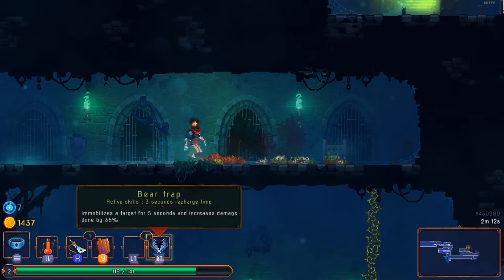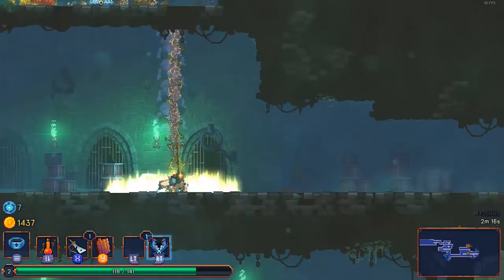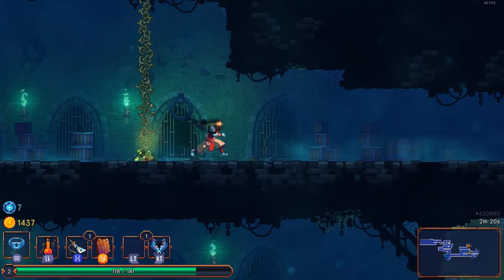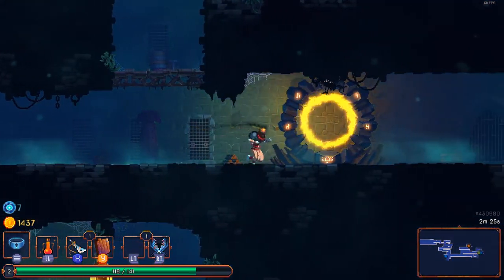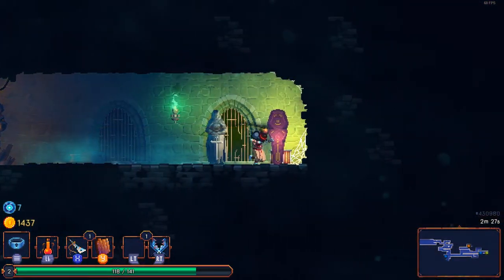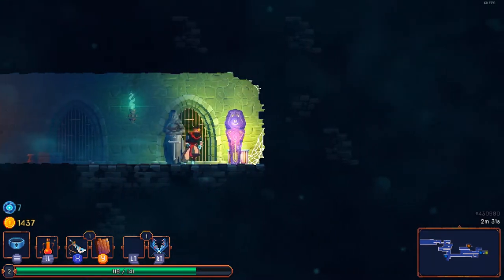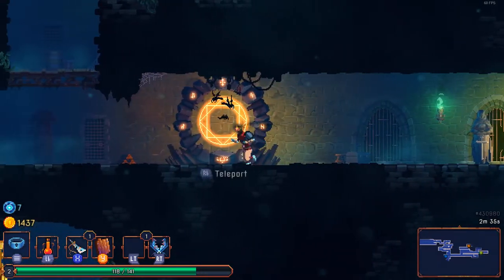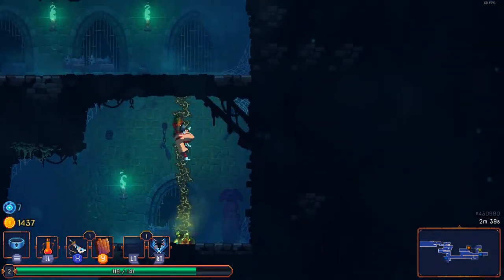I just used a skill to summon this vine — a skill I unlocked by defeating one of the minor bosses on future levels. We also got a bird trap skill: you throw it on the ground and enemies who step on it trigger it. Skills don't have limited uses, only cooldowns, and you can only place one trap at a time. There are also teleports that seem to require a skill I haven't found yet.